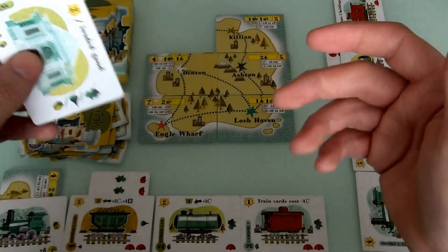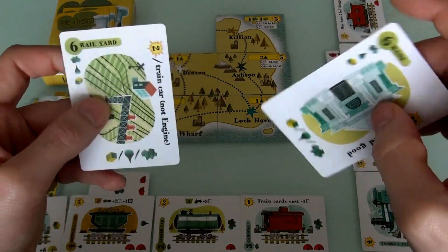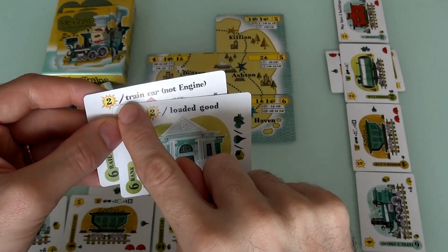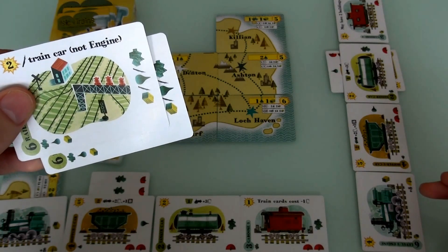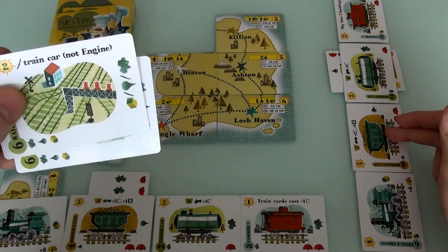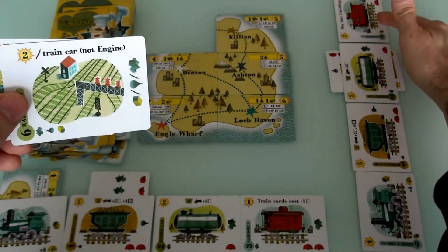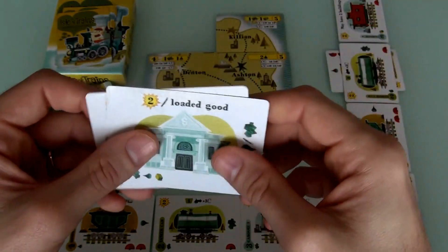Jen's turn. She's got this bank — she wants to build this bank. So she will just draw. Ooh, 2 buildings. Now all the buildings are crazy expensive. This one — 2 points per train car, not engine. So if Jen gets this building built, she wants to make a crazy long car. That's going to be tougher to do because she's already got 2 heavy cars. Now, as part of the build, you can jettison a card that's already on here for weight considerations. But if Jen jettisons her caboose to make up more weight, then she can only have 1 building in play.